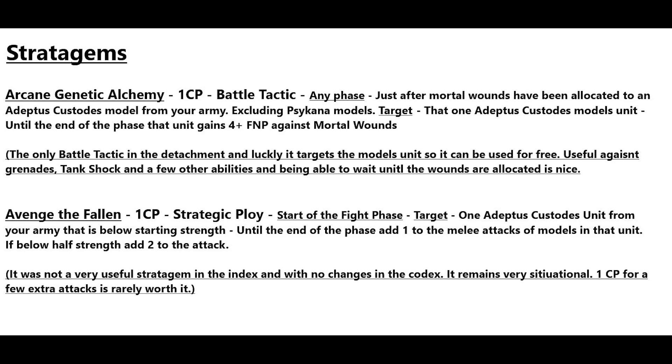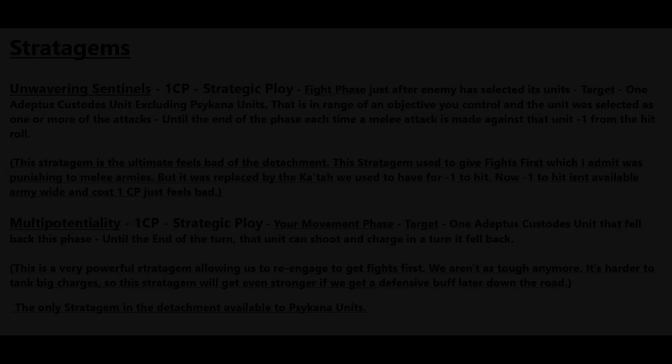The target is one Adeptus Custodians unit from your army that's below starting strength. Until the end of the phase, add one to the melee attacks of models in that unit; if you're below half strength, add two. This stratagem hasn't changed from the index — it wasn't very useful then and it remains very situational. One CP is very rarely worth just a few extra attacks, so I'd probably just save the CP.